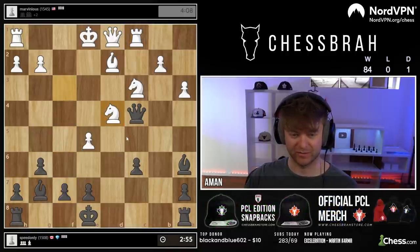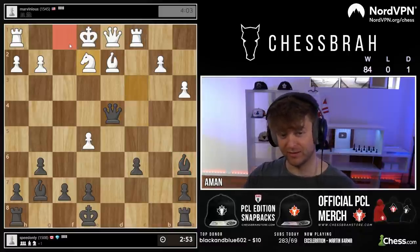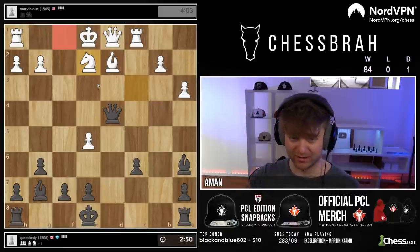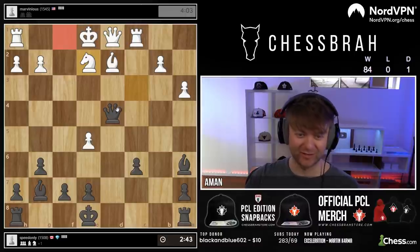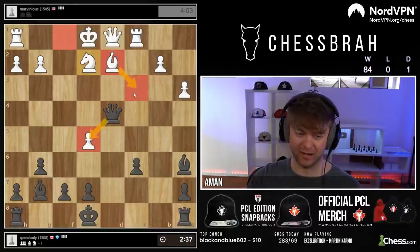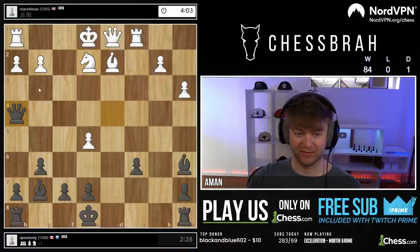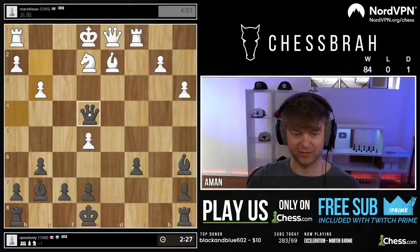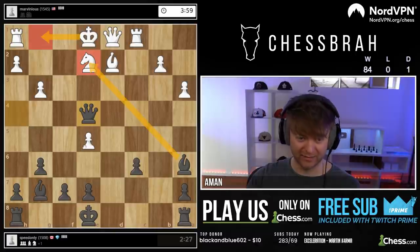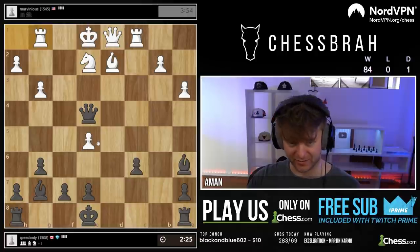That's a free pawn and we take those. This guy keeping the king in the middle - he might not be admitting it, but I promise you it is disturbing him. He's not ready to admit it yet, but it's very bothersome. I could take here but bishop there would lead to a bunch of trades because I'd have to play queen takes e2. I'm going to give him a check - if he plays here I'll go back to the center and hit his rook. If he castles he's going to drop the knight, so now his king is definitely not castling.